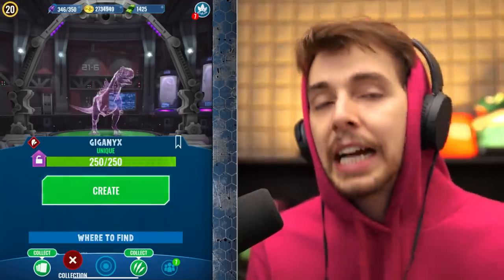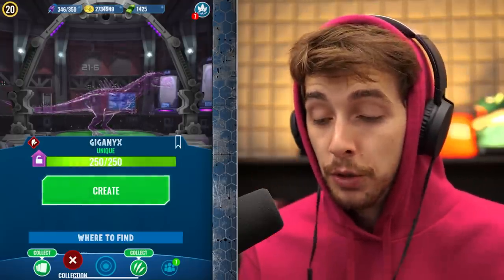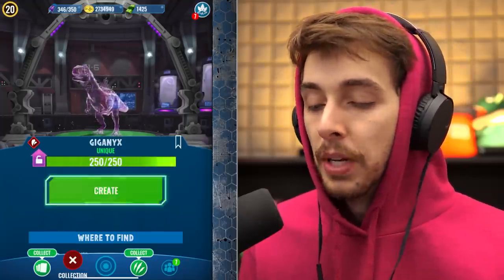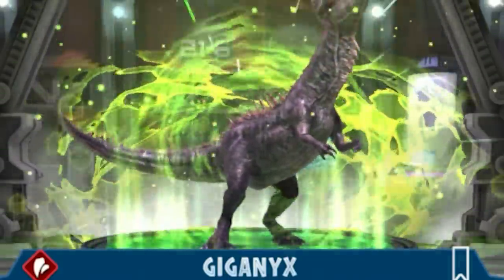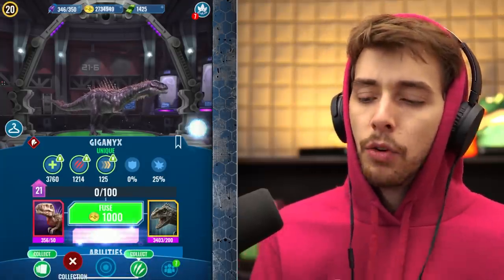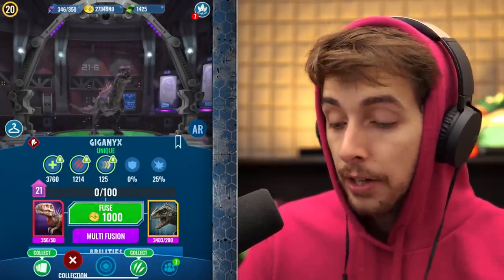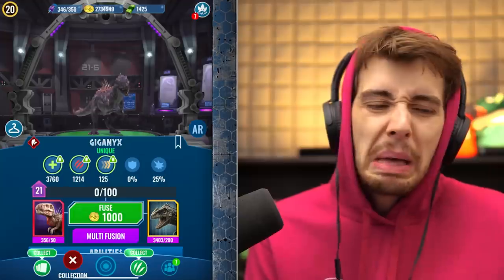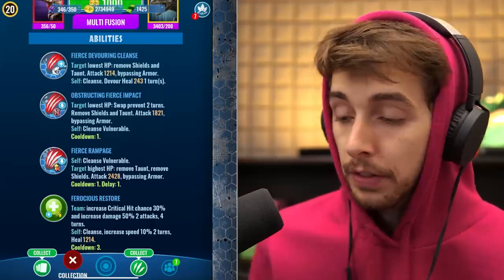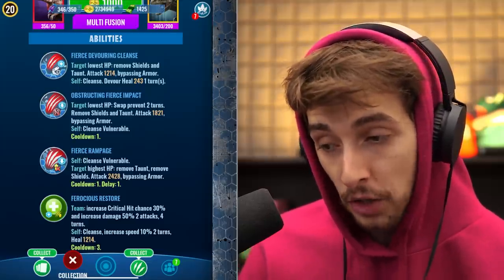So this is the Giga hybrid — the Giganyx. Weird name, but here we are. Unfortunately it looks exactly the same as Tristornix, which is what it's fused from. It has a 25% crit chance, which is decent. Fierce Devouring Cleanse so it can cleanse and heal itself if it survives. Obstructing Fierce Impact — swap prevention for two turns, removes shield and taunt, bypasses armor. The Fierce Rampage requires a one-turn delay but cleanses vulnerable and does double damage, bypassing armor and breaking shields.